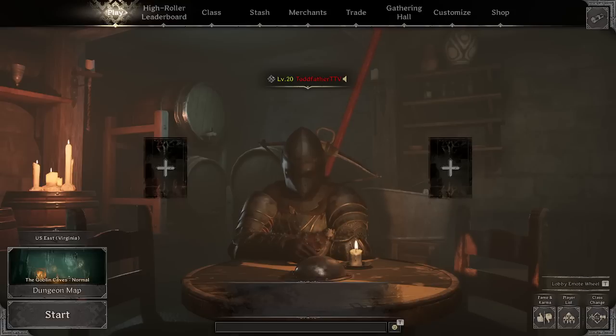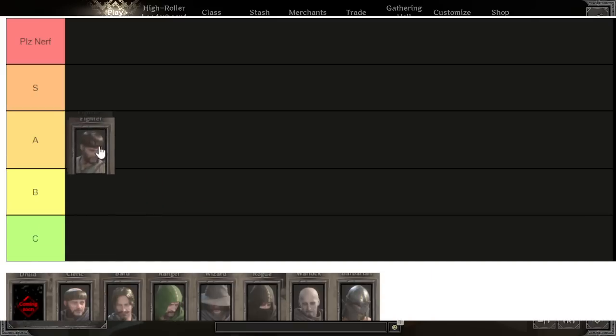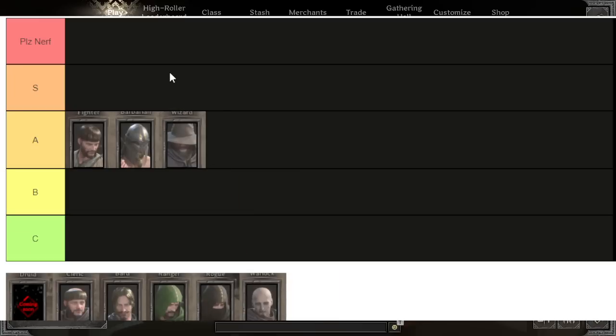I'm going to use this tier list tool to do a head-to-head of the classes to show you what I mean. Fighter would beat barbarian, and barbarian would beat wizard. The reason is fighter is physically tanky, they have a ton of damage reduction, and barbarian does physical damage — therefore fighter beats barbarian. Then barbarian has a lot of MR, a lot of HP, so they beat wizards and can also chase them down.